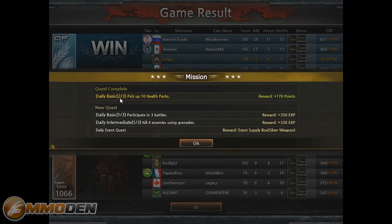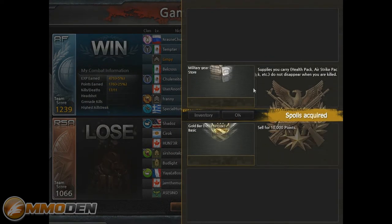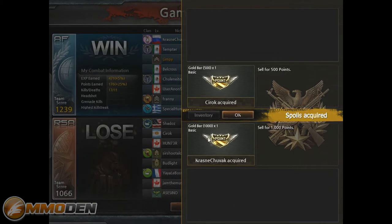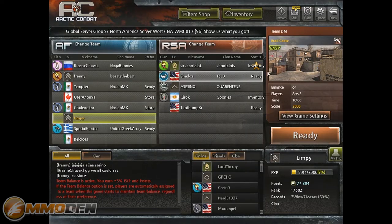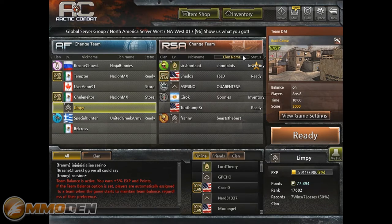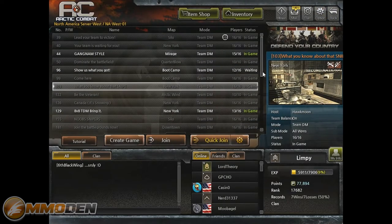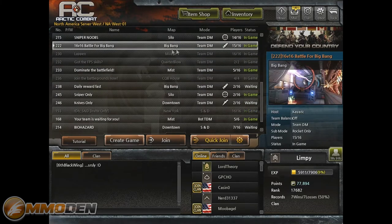We accomplished the mission by picking up 10 health packs and also got some new quests: participate in three battles daily, and kill four enemies using grenades — I've already got a few guys with grenades. There's also a nice spoils screen after the match. This gives a great understanding of how the game works. I could play that again but I'm going to back out and look for a rocket-only game.